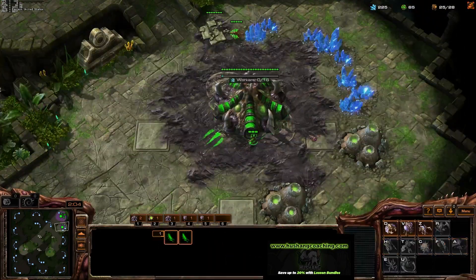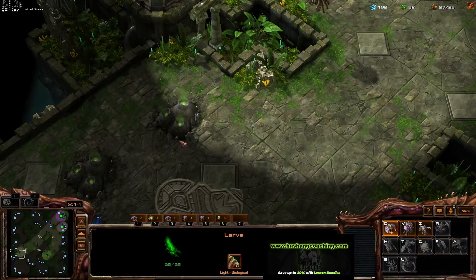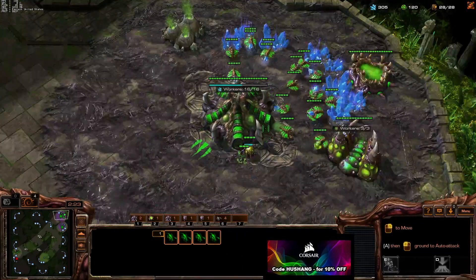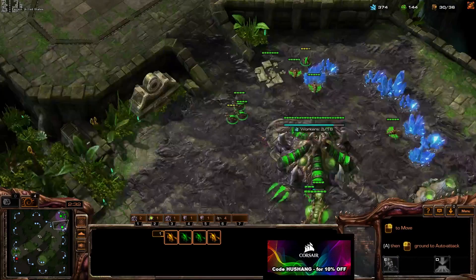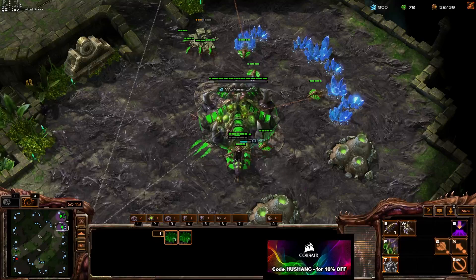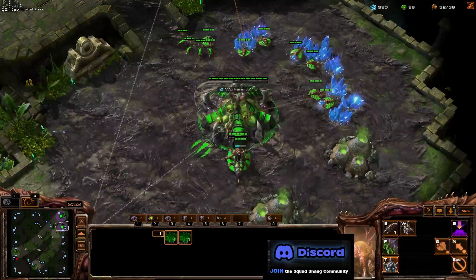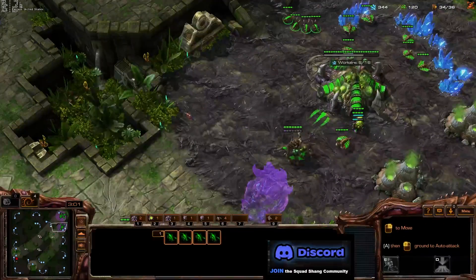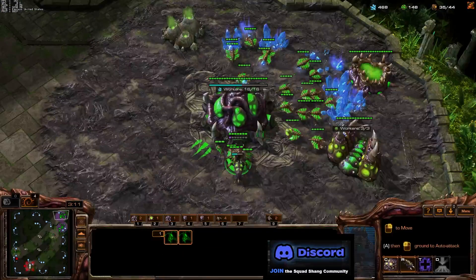That's all the drones we're going to make. We grab our hatcheries next and let's make sure this guy has his expansion — there are a lot of scumbags on the ladder, you have to be careful. 27 overlord — okay, he's got his expansion. We're not super worried about anything super aggressive. Just this Reaper is going to be as annoying as it can be. Honestly, that was the lightest Reaper harass of my gaming career — shot my hatchery twice and left. Just what we like to see.